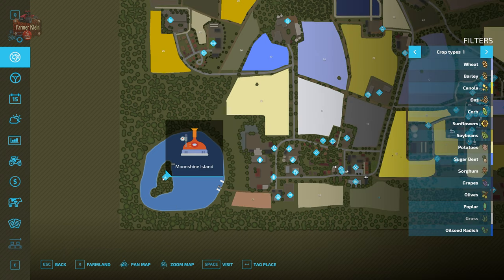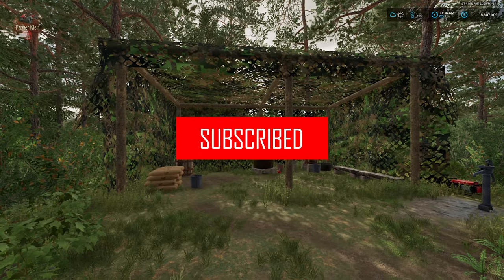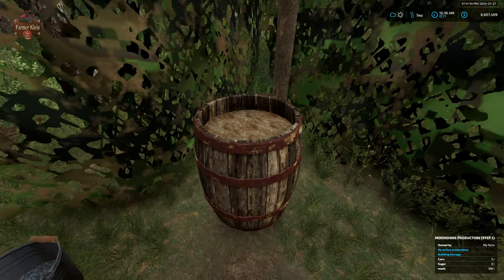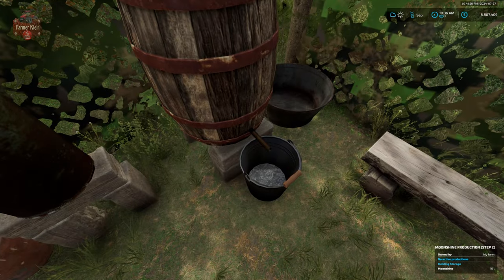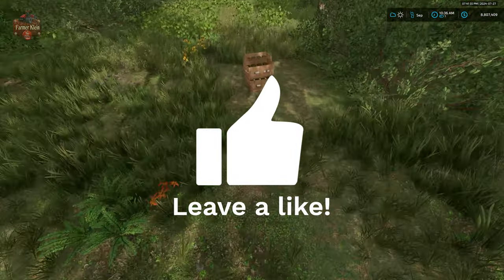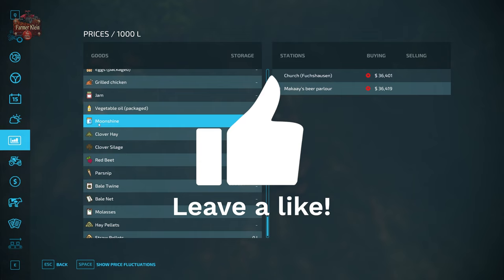The moonshine island, if you will. If you wander through this island you'll eventually come upon this still. We're going to have the ability to make mash, take this mash over to our cook pot, and distill some moonshine. Then we're going to be able to sell our moonshine at a couple of different locations on the map.